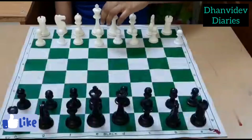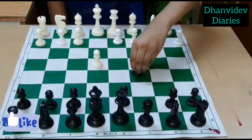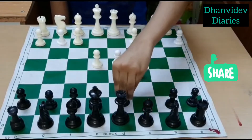Hi guys, welcome to another video. Today I will show you the Poison Pawn Trap. We'll start with the King's Pawn opening e4, then Black will play c5, which is called the Sicilian Defense. Then we will play d4, then Black will play d6, which is the common move for Black.